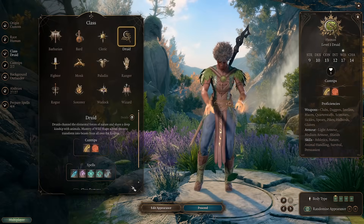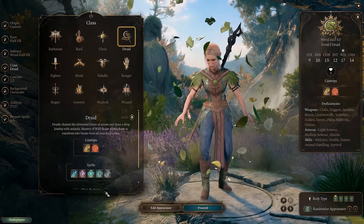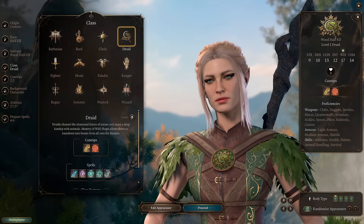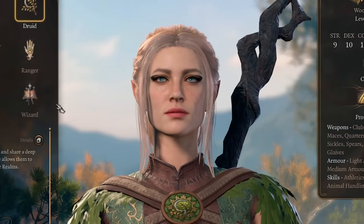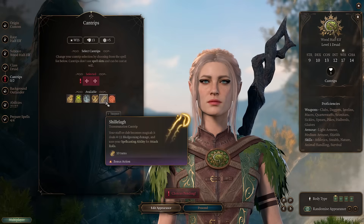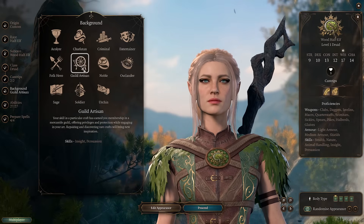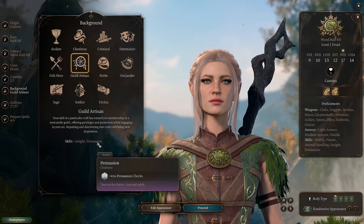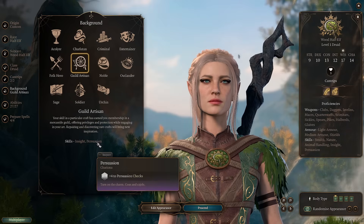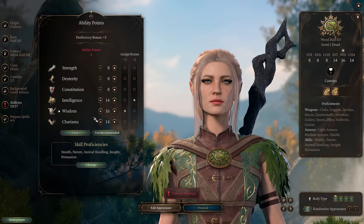Our starting class will be druid, and while you can pick any race you like, I like to start as wood half-elf because we will be able to move a lot faster. And later we will use a creative multiclass option to make this druid very tanky. As druid, you need to pick two cantrips — it will be Shillelagh and Guidance. You can definitely use this character as your main character, so go with guild artisan background and bump up your charisma to 14.